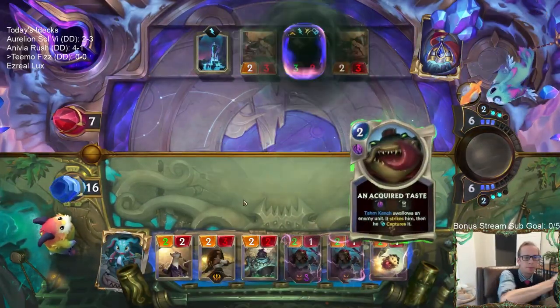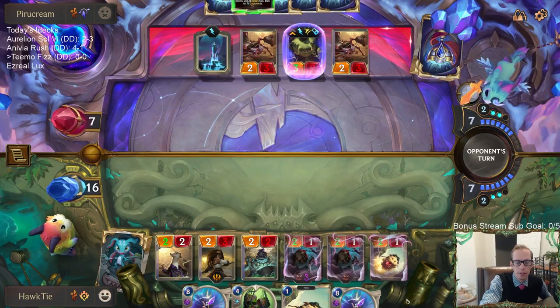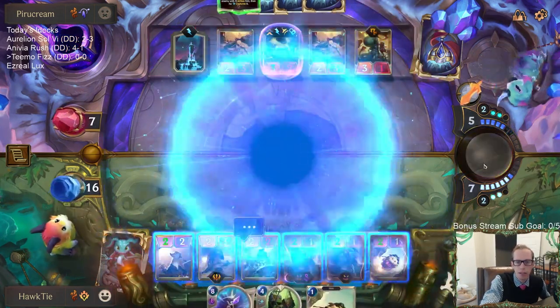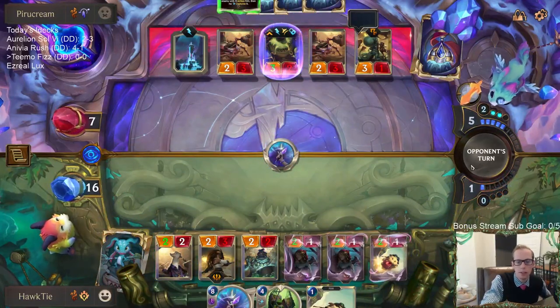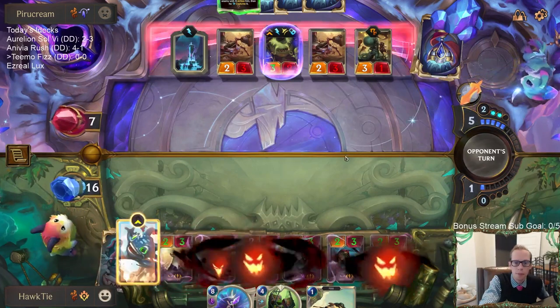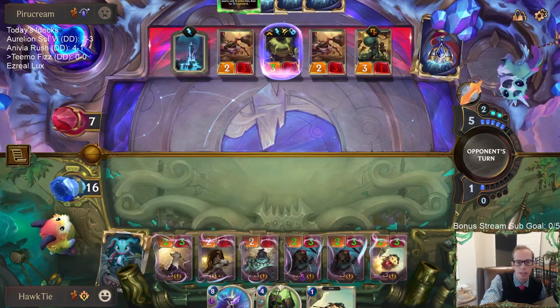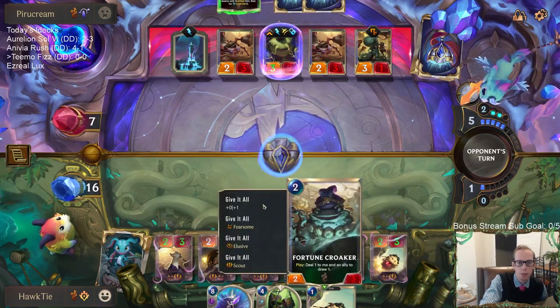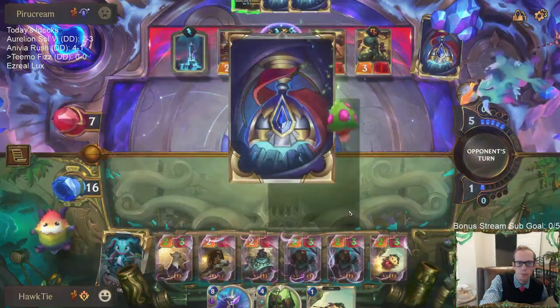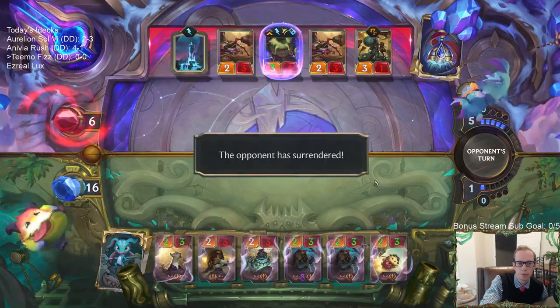Alright, it's Give It All time. They're all only going to have two power, but as long as they don't Hush the Island Navigator, they're going to have scout, elusive, and fearsome. Okay, we got our scout elusives. They can take out a few of them. I should have had the Fortune Croaker go on the Pool Shark not the Island Navigator — they would be two-fours instead of two-threes. That was a misplay. Down to six — they're going to concede. Our elusive scouts win!